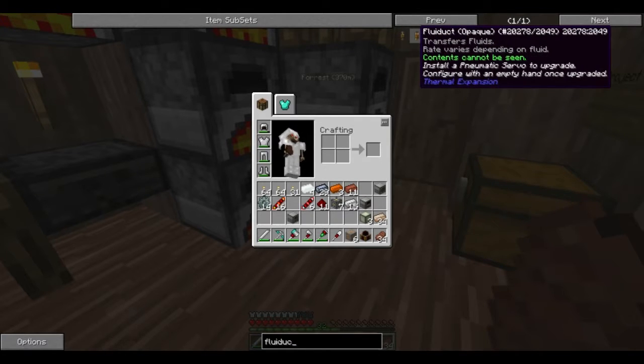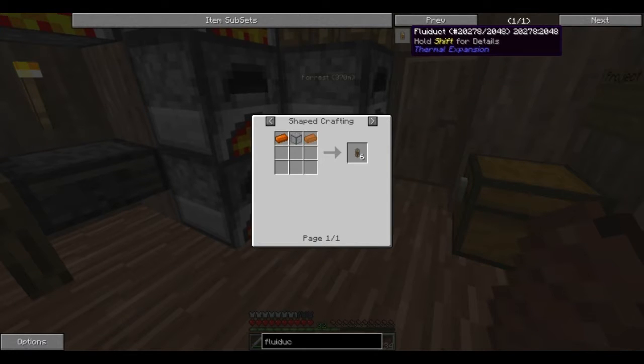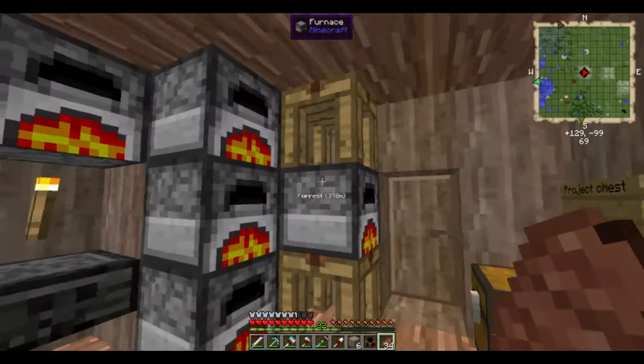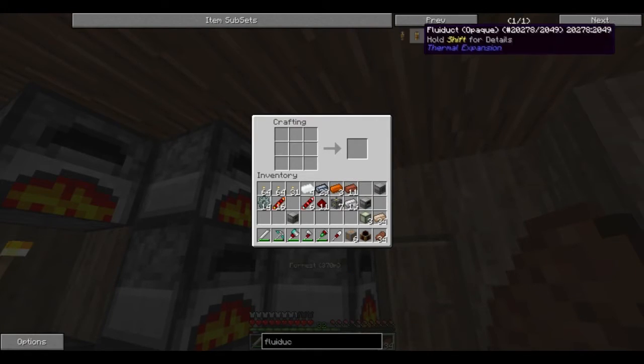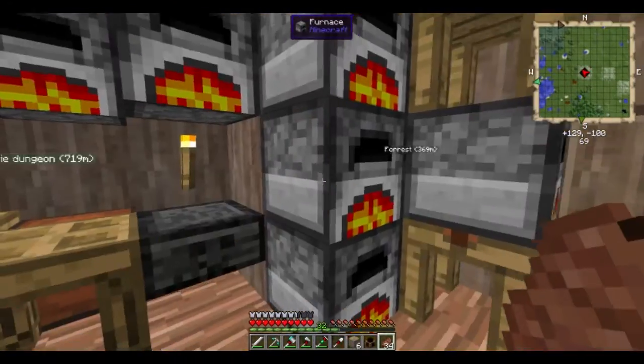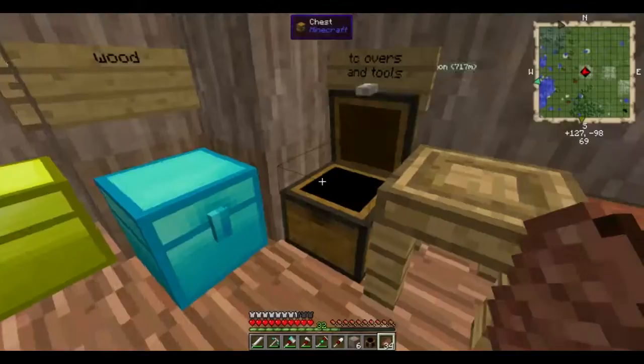Normal Fluiduct is hardened glass and copper. Or this Fluiduct — copper and lead. I did need lead, I was right. So this is much cheaper to make. Where's my copper? I thought I heard someone walking in front of my house. Damn kids these days.